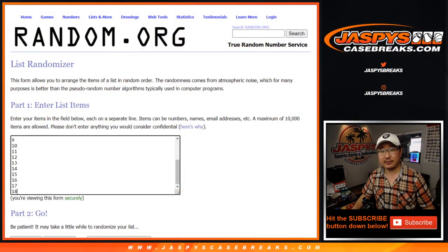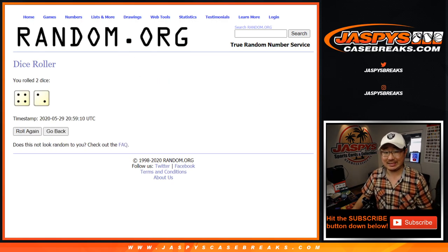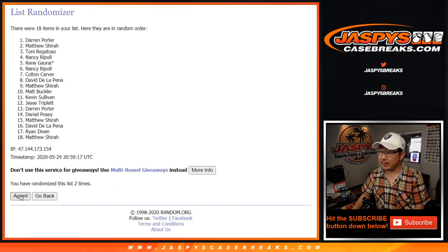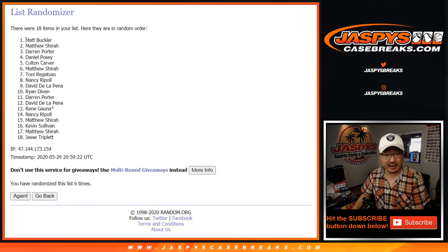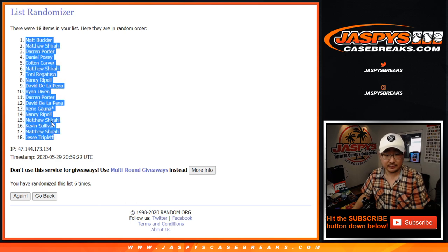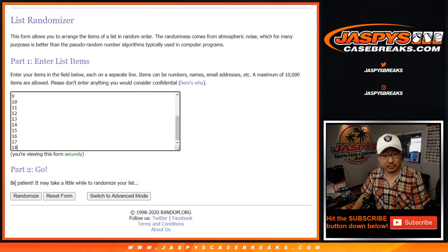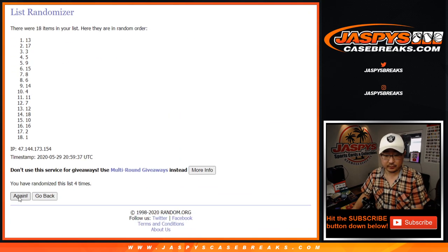Now that those are numbered, let's flip back to this screen and randomize it. Four and a two — six times for each list. After six randomizations, we've got Matt Buckler down to Jesse. Then six times for the pack numbers, and after six we've got pack 16 down to pack 8. We're going to do these in numerical order.